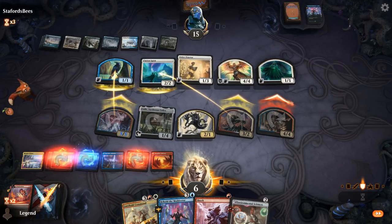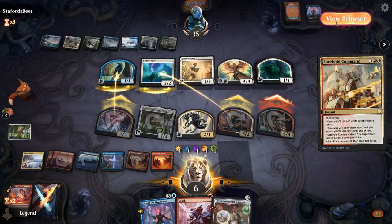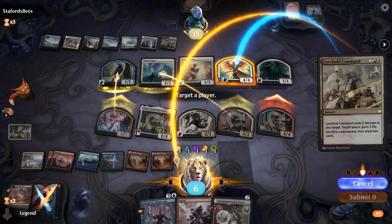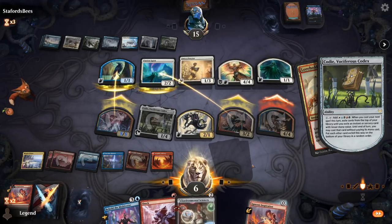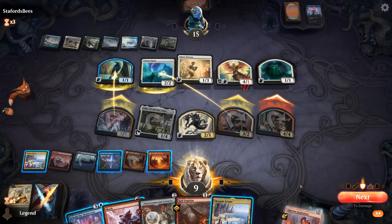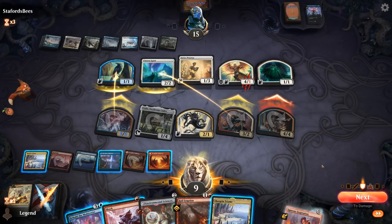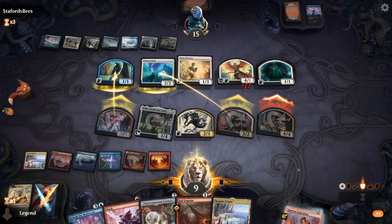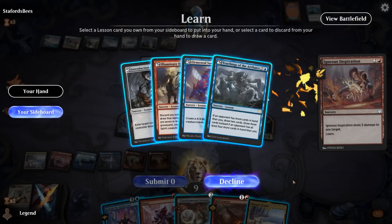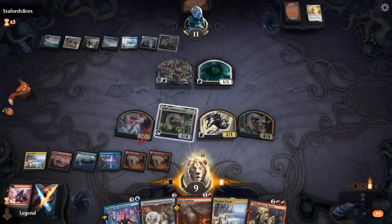Let me activate Kodi first. Command can deal three to the Angel — and what else do we want? I could sacrifice to draw. We gain three life and I can sacrifice a land, hitting Inspiration for free. Right now we have four going through and a bit more burn, but not enough to burn them out yet. We kill the creature and grab Illuminate History to finish off the Angel and gain a bit of life.